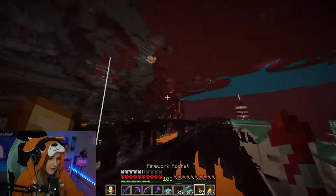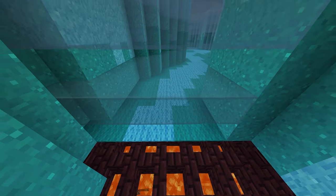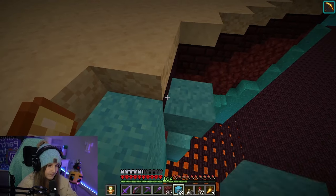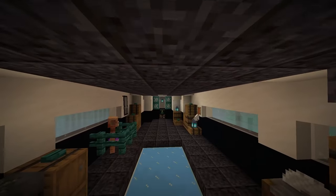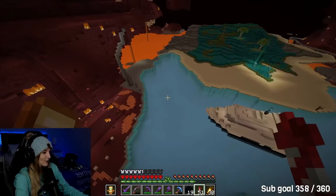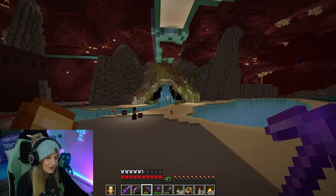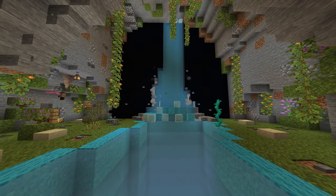I wanted to continue building so that anyone who came across the streams got more of an idea about the theming from a first glance. I filled in more of the water using five layers of light blue glass on top of the jack-o'-lantern and light blue carpet. The sides were made of light blue concrete powder to make it look more believable. To really sell the idea that this was water, I built a small yacht that would also hold some more storage for the time being. And I built a waterfall to serve as the source creating the giant ocean.